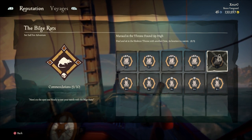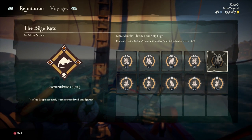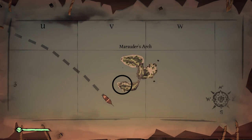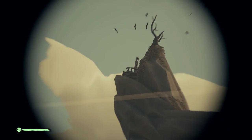Hey, what's up everybody? This video will be showing you how to unlock the Bilgerat's Commendation, Maraud, and the Throne found up high in Sea of Thieves. We will be heading to the south end of Marauder's Arch on V3. The Throne will be found right underneath the Withered Tree at the very top. Just a reminder that this is one of the large thrones and will require at least one member of another crew to receive credit for it.